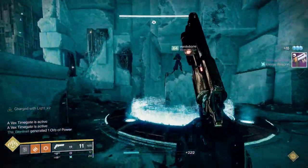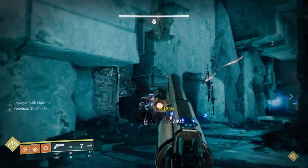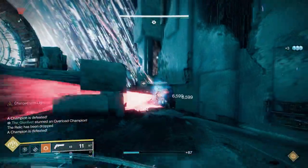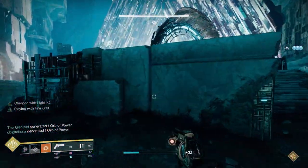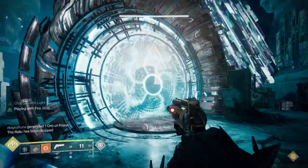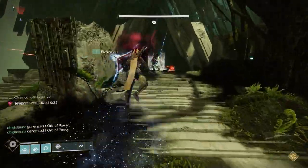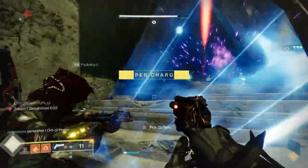For the two plates, one person on each team stays on the plate no matter what — their job is killing adds and keeping the minotaurs off, because minotaurs will block the portal and prevent you from going into Mars or Venus. Their other job is helping out with the gatekeeper that spawns in the middle during the encounter. One tip: if you have the adds under control, you can stand on the rock above the plate — just make sure you keep minotaurs off the plates.